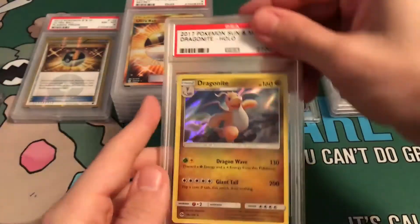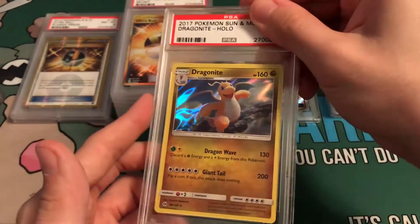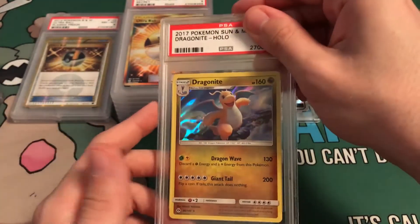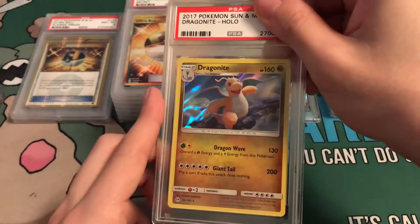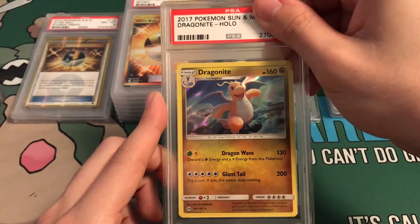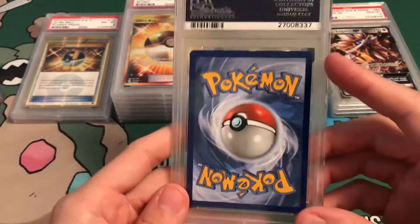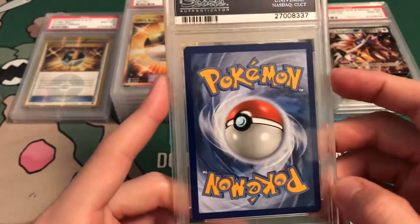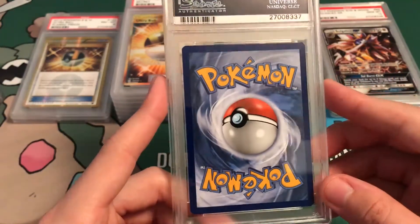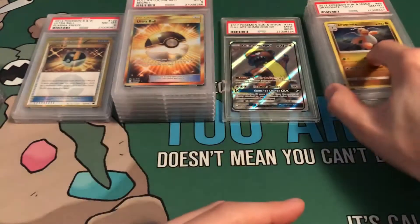Next up: we got Dragonite. I do collect these just because it's an awesome looking card — beautiful. This card was perfect; I really thought this was going to get a 10. Yes! Gem Mint 10 — that is awesome. Beautiful looking card. I'm very happy to have that card.